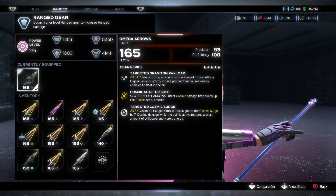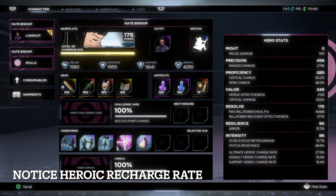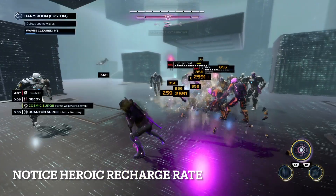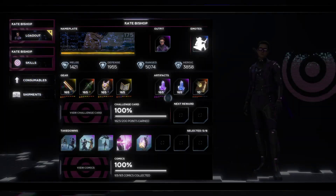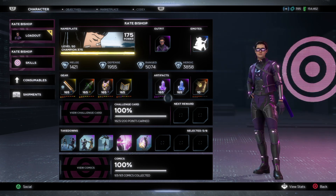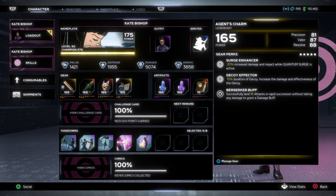The slot 1 heroic charge piece will ensure your decoy availability throughout the entirety of the stun phase, as well as the boss fight. When you are overcharged and proc a heroic recharge from ranged critical attacks, the bonus 200% heroic recharge rate will allow your decoy to come back nearly immediately. The decoy is what will be doing most of your stun.